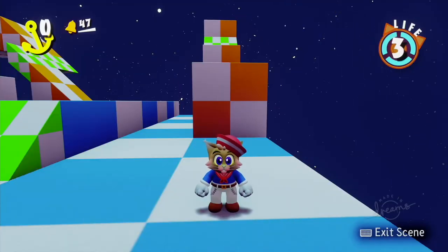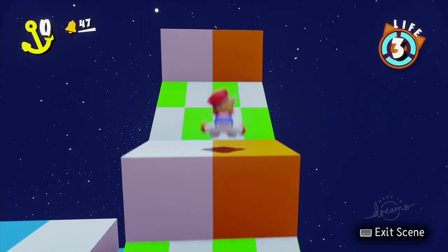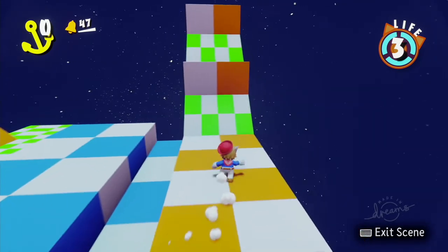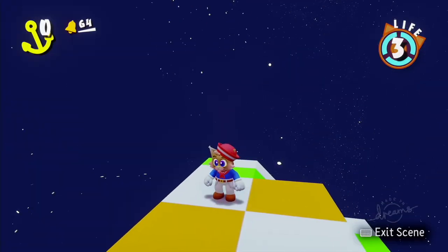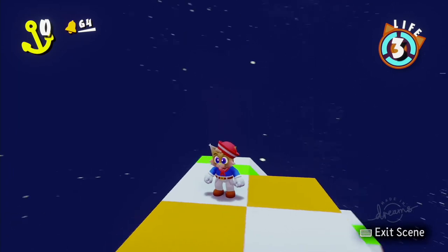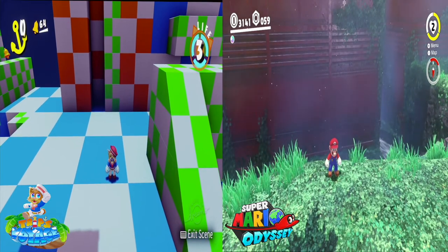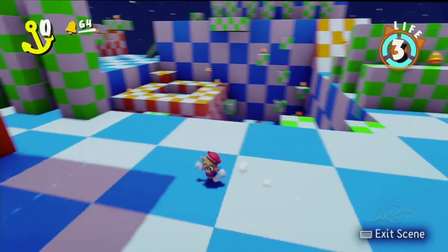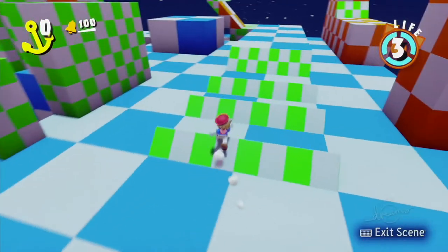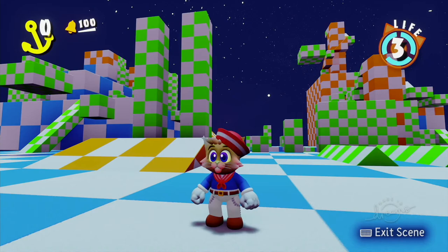Maybe you need some help getting over a certain obstacle, or you didn't quite make a jump. There is a safety net here to save you, which is the ledge hop. And this ledge hop reminds me a lot of Super Mario Odyssey's, with Trip's legs swinging from left to right, same as Mario. Wonder what happens when you take fall damage from really high up? That shake animation reminds me a lot of when Mario falls from really high heights in Super Mario Odyssey. This testing ground is so fun that I collected all 100 of the bells in this level. Now it's time to move on to the game itself.